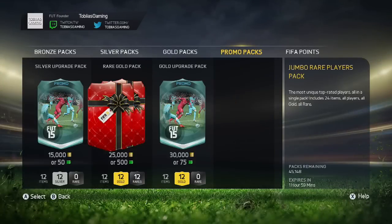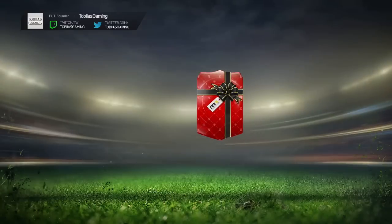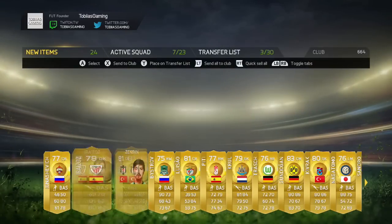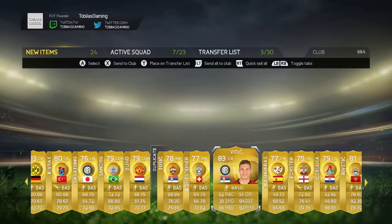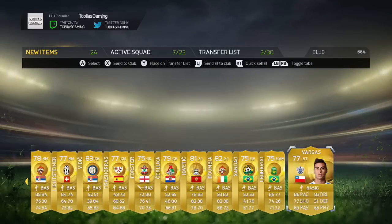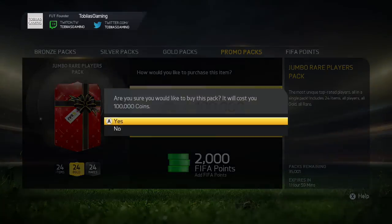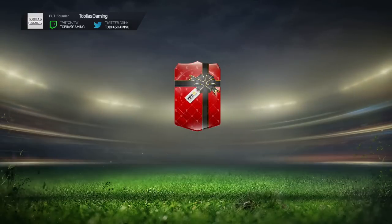That is the reason there is no facecam for this video. I was absolutely gutted because 100k packs are the biggest packs you can get on Ultimate Team. Whenever EA releases them it's awesome to make videos opening them. I went to save it and it just disappeared — literally out of nowhere. I've tried to find it for the last few days, which is why this video is a little bit late.